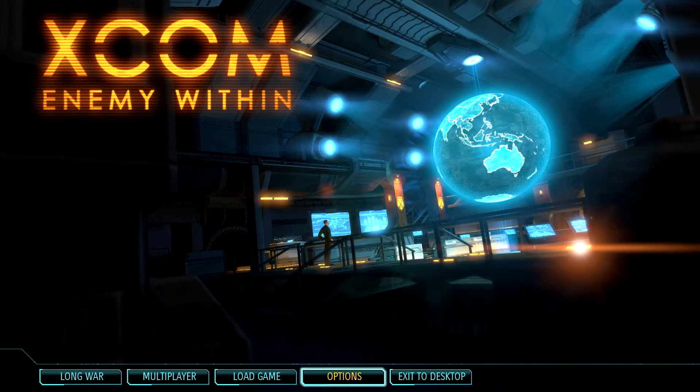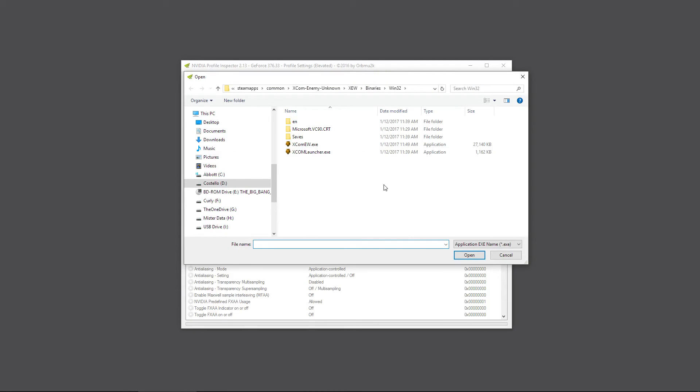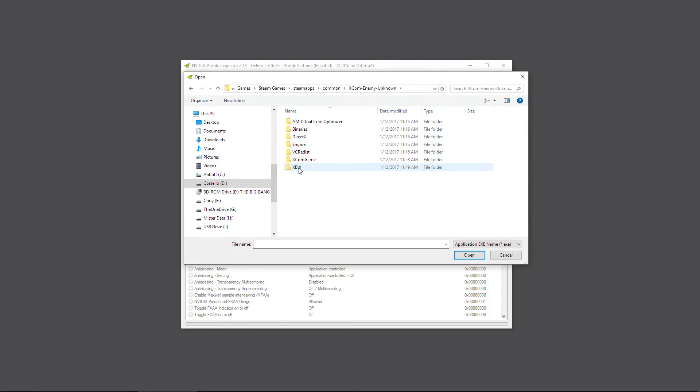Here we are back at the desktop with Nvidia Inspector open. Go to your XCOM Enemy Unknown profile - just type 'xcom' and select it from the list. One thing you'll notice is that the xcom game.exe does not include the XCOM Enemy Within executable, so we have to add that. Click the little plus sign on the folder icon, navigate to your XCOM install folder, go to the XCOM Enemy Unknown folder, then the XEW folder, then Binaries, Win32, and add the executable there.